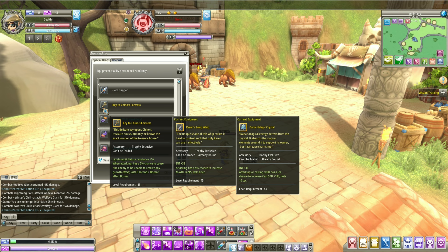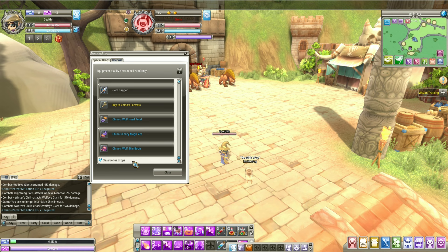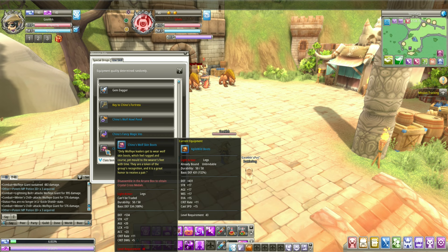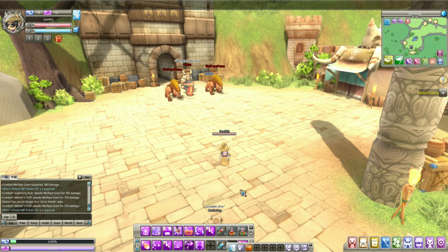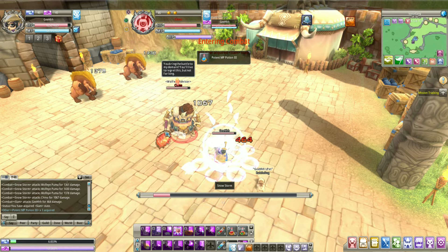Lightning Nature — two percent chance to cause the enemy to be unable to receive any growth effect. I don't remember this, it's probably not that important. I think I'm gonna need the boots though — yeah sure, we can use these boots. Let's just kill it. Hunt down the pumas, make sure they're dead.